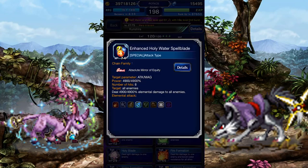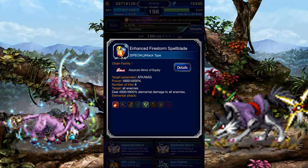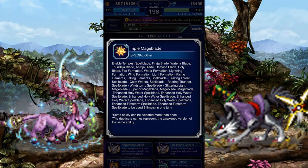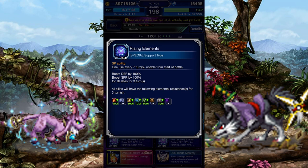Let's look at her Neo active abilities. Enhanced Holy Water Spellblade is a Water and Light Absolute Mirror of Equity Brave ability that deals hybrid damage. All the way down here for whatever reason is Enhanced Firestorm Spellblade, which is the same thing but with Fire and Wind. Then there's the triple cast. Everything else is pretty much outdated, but you might find some use from Rising Elements for the incredible amount of elemental resistance.